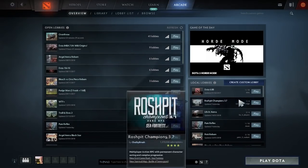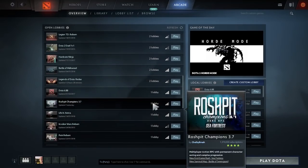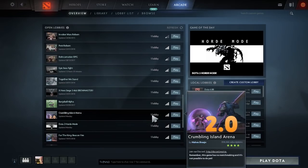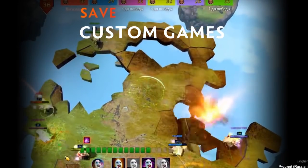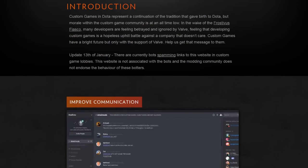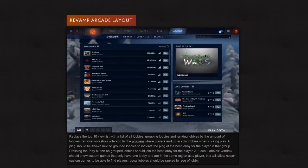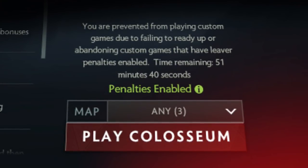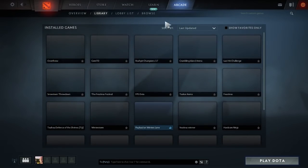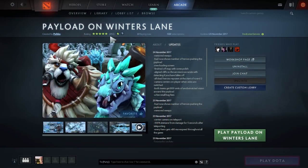Now moving on to custom games: there was a full revamp of the arcade tab. The top 10 list was heavily favouring popular games, making it very hard to discover new custom games, and developers were unmotivated to make new content. A page called 'Save Custom Games' made by a community member called Dark Lord inspired Valve to implement this concept. Custom games can now issue matchmaking penalties — a five-minute cooldown if you don't ready up, or a 15-minute ban if you're kicked — preventing people from constantly joining and leaving lobbies.